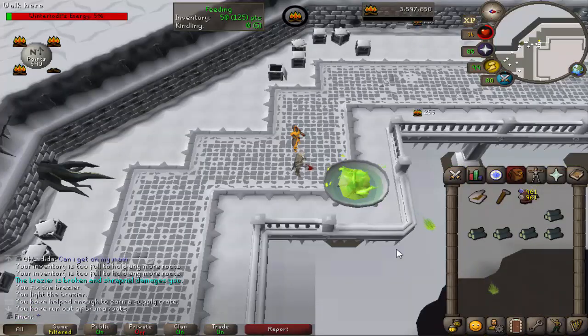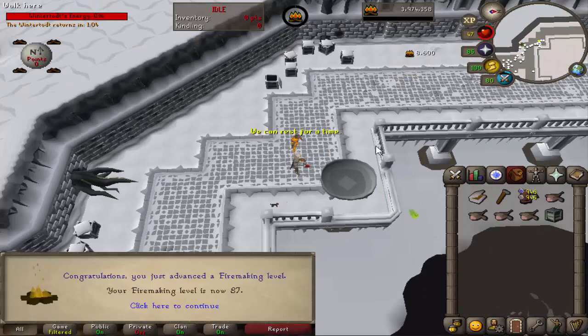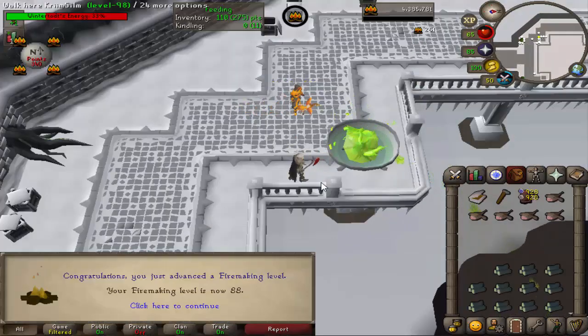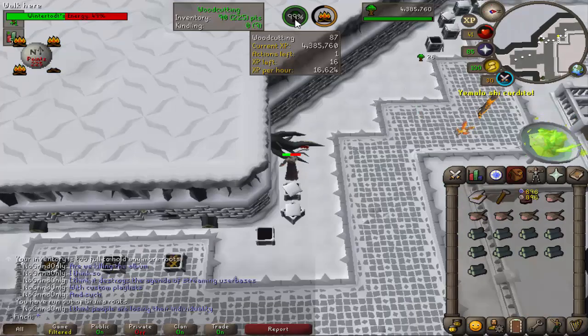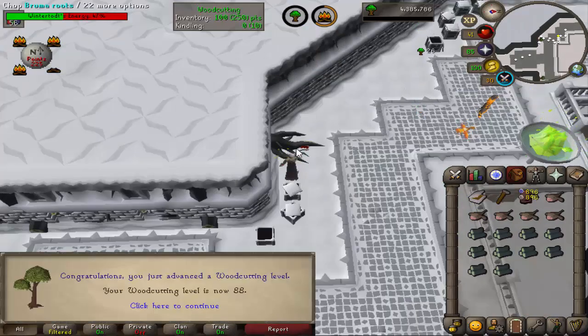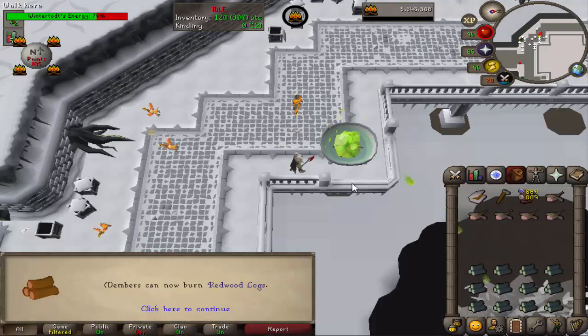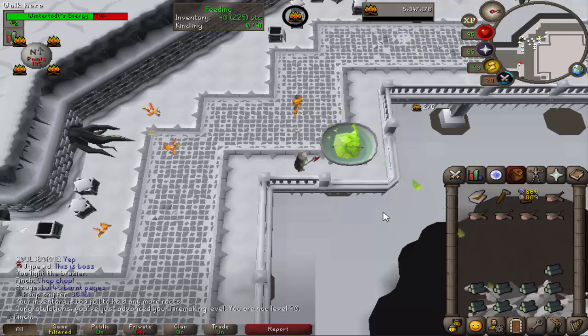The first level coming in — that is 86 firemaking, and 87 as well, three to go. 88 there, 89, and we even managed to get a woodcutting level as well. There is 88 woodcutting, and there we go — that is 90 firemaking! I'll finish up this round at Wintertodt and go and hopefully finish the master clue — I'm pretty sure it's the last step.